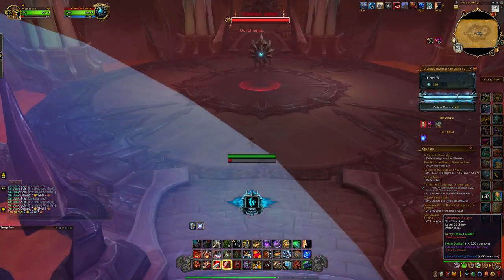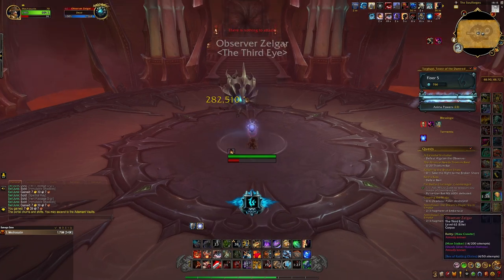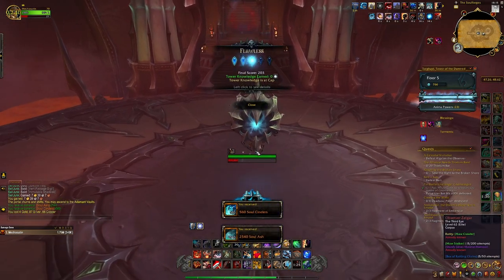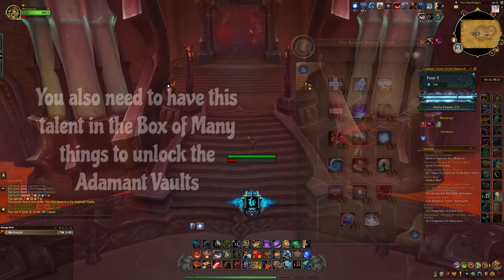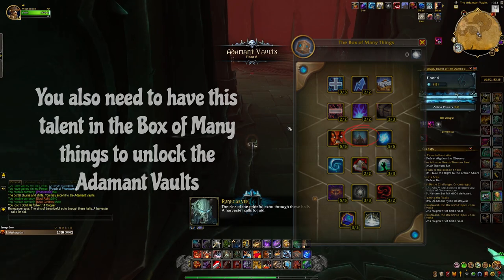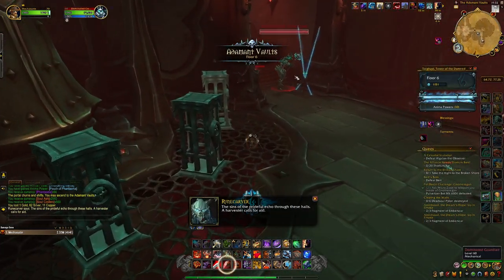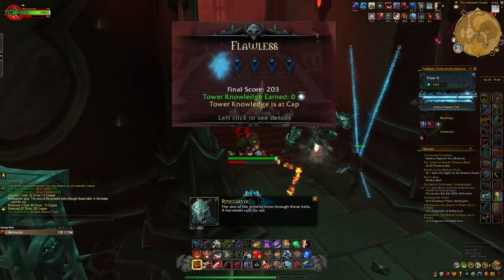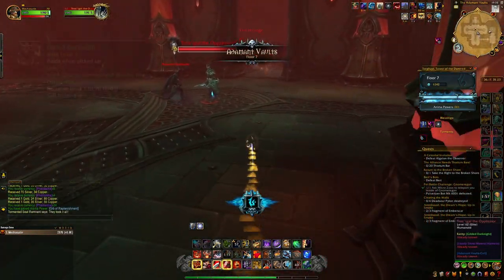There is also one pet that can drop from the Adamant Vault's last boss, which is on the 7th floor. You unlock Adamant Vaults by doing a Flawless Run, which requires you to clear mostly everything, collect all anima spheres, rescue all souls, etc. You need a score of at least 200 for your run to be considered flawless. The pet in question is called Gilded Dark Knight.